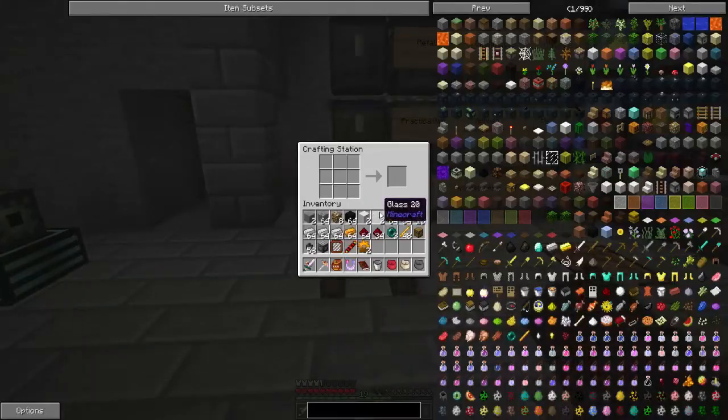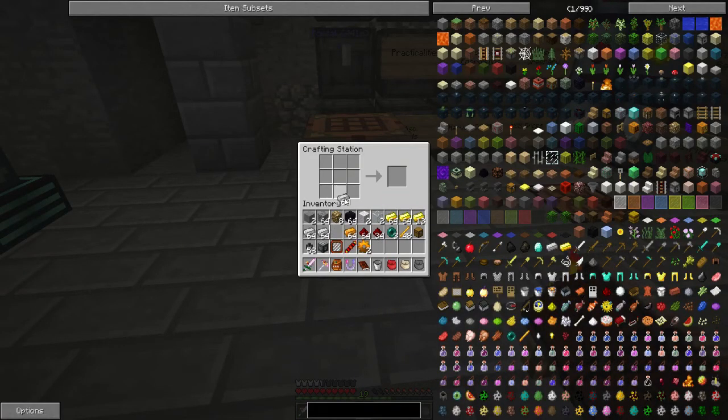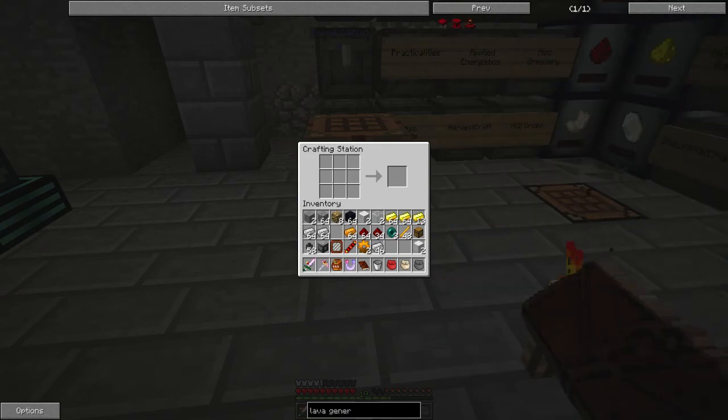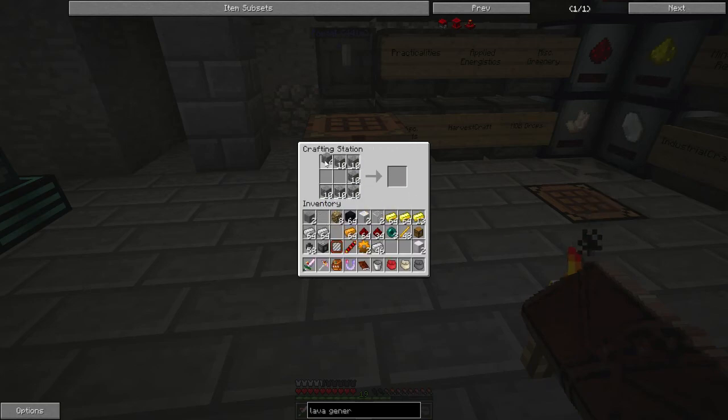What are we doing? It says make a lava generator. How many do we need to make? We need to make two lava generators. I kind of know the recipe by heart. All these generators are basically the same. Let's make a bunch — I think I made that much cobble for a reason. Bam, two of them, done.